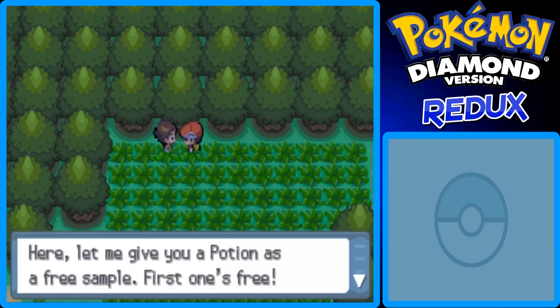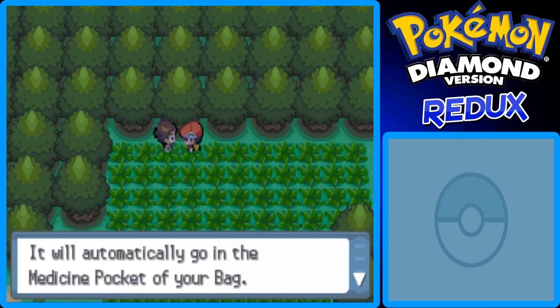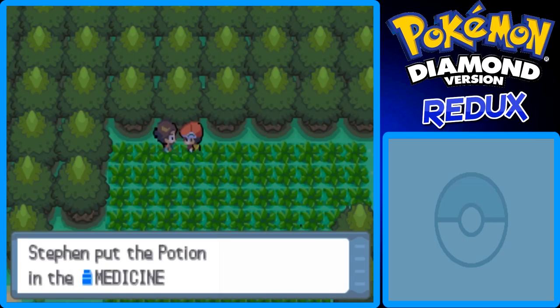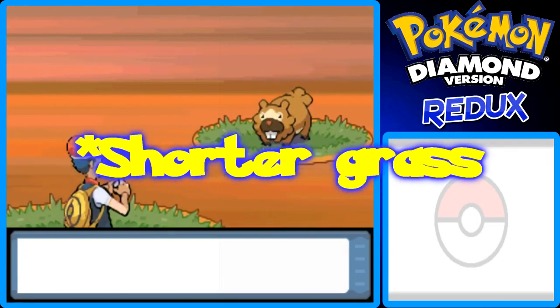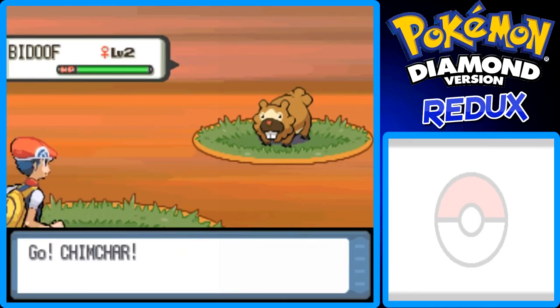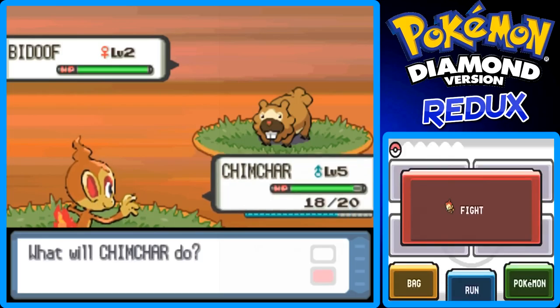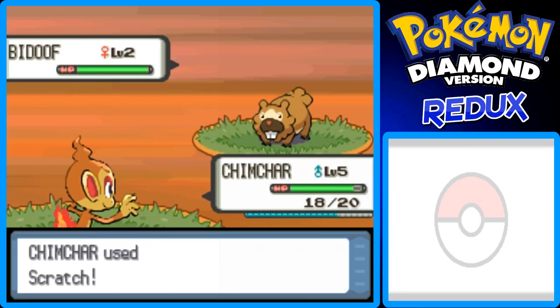An NPC who works at the Pokemon mart explains: a Pokemon's health is measured by hit points, HP. If a Pokemon runs out of HP, it faints and cannot battle anymore. If a Pokemon's HP gets low, you should heal it with a potion. Here, let me give you a potion as a free sample. It will automatically go into the medicine pocket in your bag. Cool, I got the potion.